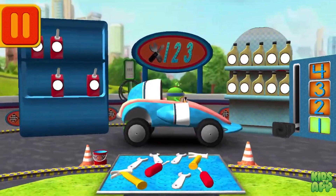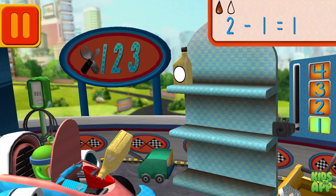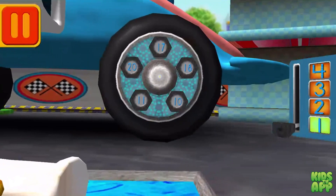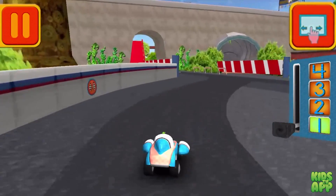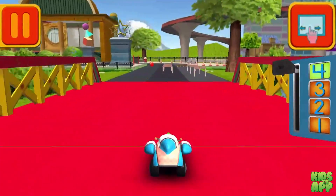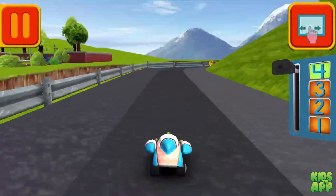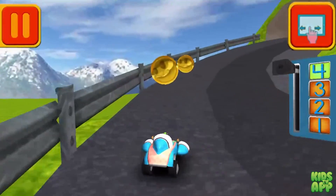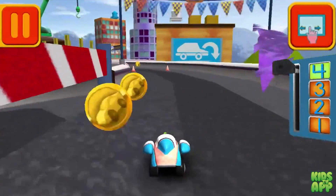Good. Next. We had two cans of oil and used one. How many cans of oil do we have left? Drag the arrow to the total number of cans and press go. Good. Next. We need big lug nuts — tap on the lug nut with the largest number. Great. Back to the track. Those coins are really going to add up. Super snack-tastic job!